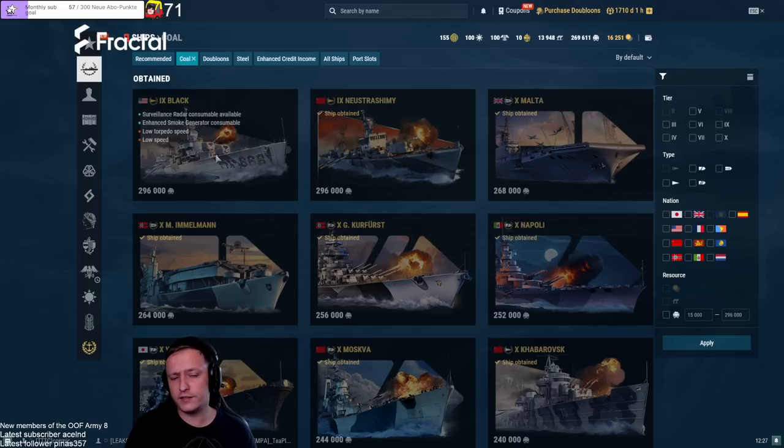Moving on to Malta and Immelman — both are no exceptions, both are disgustingly strong. Malta has AP bombers that evaporate most light cruisers in one or two runs. If I have to judge them against other tier 10 carriers, Malta is one of the best — probably next to Nakhimov and Hakuryu the best tier 10 CV, along with FDR. Immelman is also very solid: skip bombers work like a charm, you can strike DDs, cruisers, and battleships. Very strong CV as well.